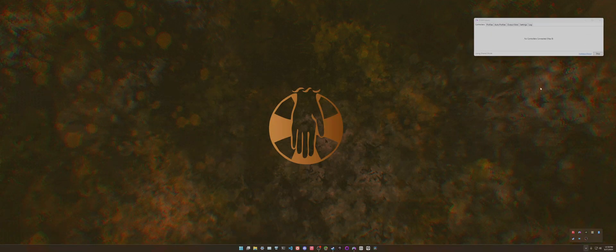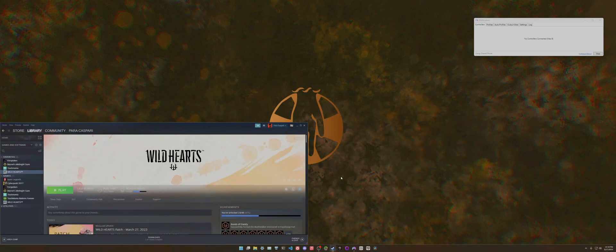The first thing you're going to want to do is have Wild Hearts installed on your PC and also have a program called DS4 Windows — I'll put a link to download it in the description. The issue is that normally when you play Wild Hearts on PC with a DualSense controller, the controls show up with Xbox button prompts whether you use a DualShock 4 or a DualSense. It's a thing with Wild Hearts where the Steam config support for the game automatically overrides it to use Xbox prompts even when you use a PlayStation controller.